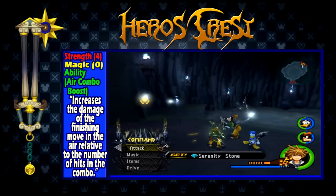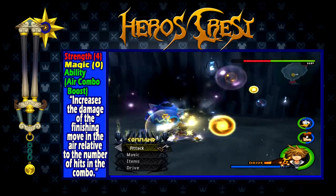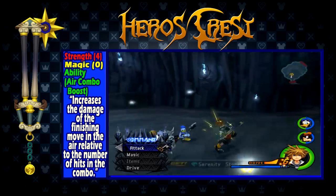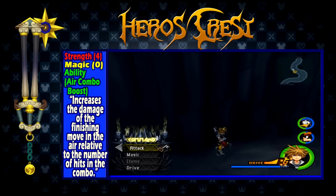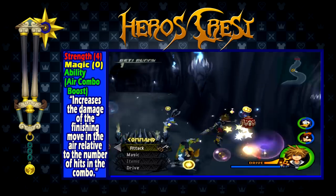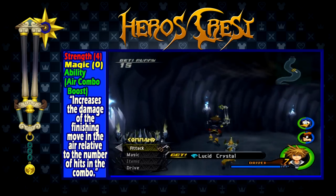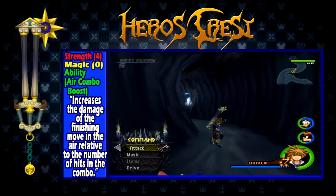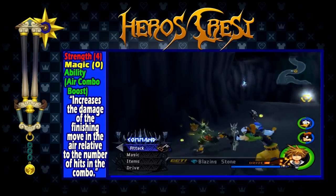Hero's Crest is obtained by completing the first visit to Olympus Colosseum. It has a strength of 4, a magic of 0, and the ability Air Combo Boost, which increases the damage of the finisher relative to how many hits you had in the combo, if the combo and finisher are done in the air. This is actually one of the best keyblades early on, and even one of the best in the game. Not many keyblades match the strength of 4 until quite a bit later. The Air Combo Boost ability is great for general usage, and if used later in the game, is best paired with Horizontal Slash and Air Combo Plus to get the most damage out of the finisher.